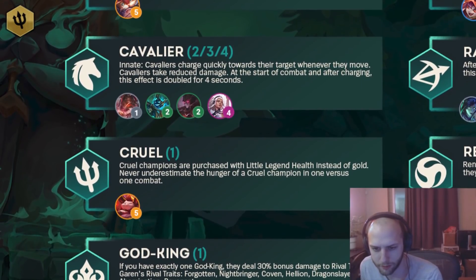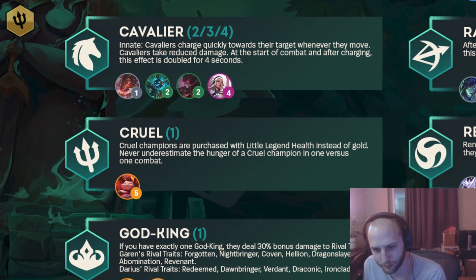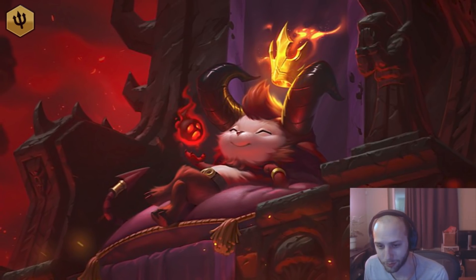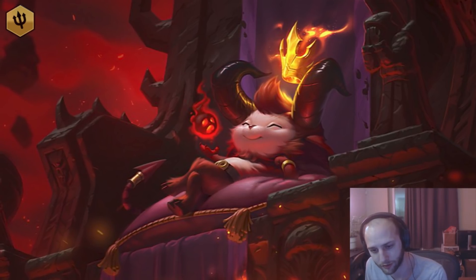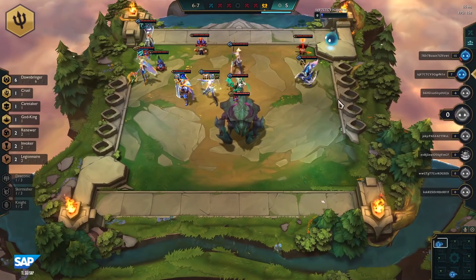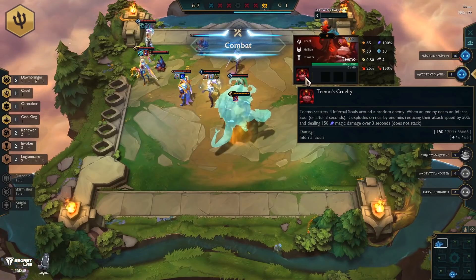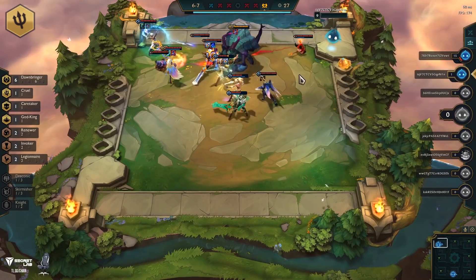Cruel is like the troll trait. Basically it's the Teemo trait where instead of paying gold to buy Teemo, you pay health — six health every single time you buy Teemo. And that health adds up pretty quick. Also, you can get Teemo off the carousel and it does not cost you health. Teemo is extremely strong if you get him two-star, so definitely something to look out for. Kind of like the meme trait of the next set — definitely gonna be seeing some funny stuff with that.